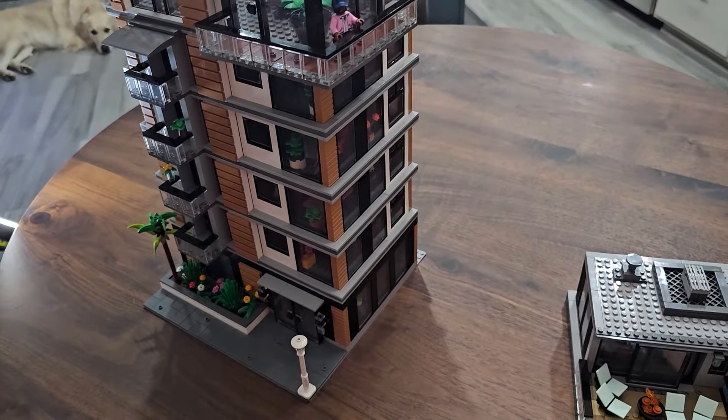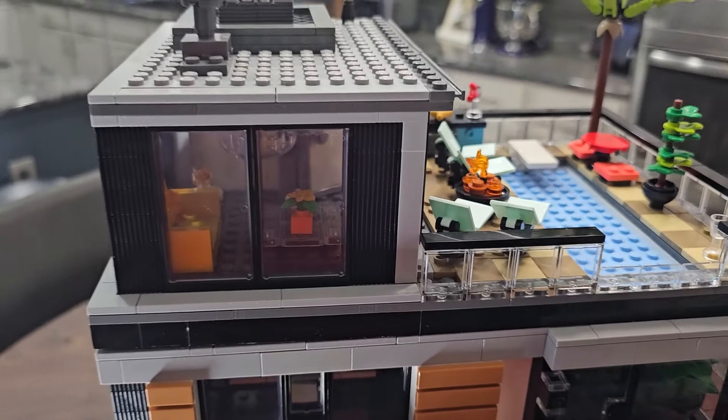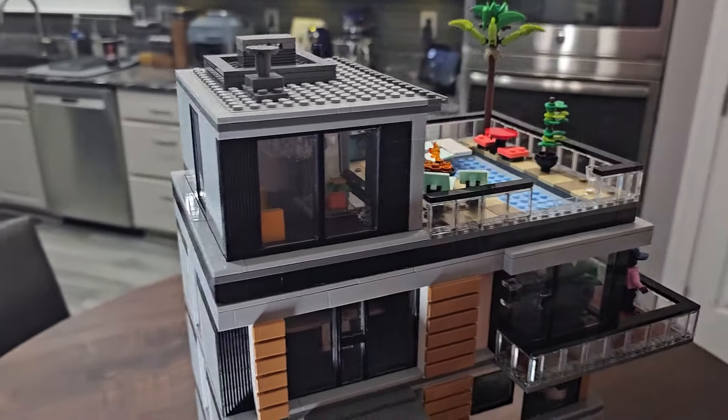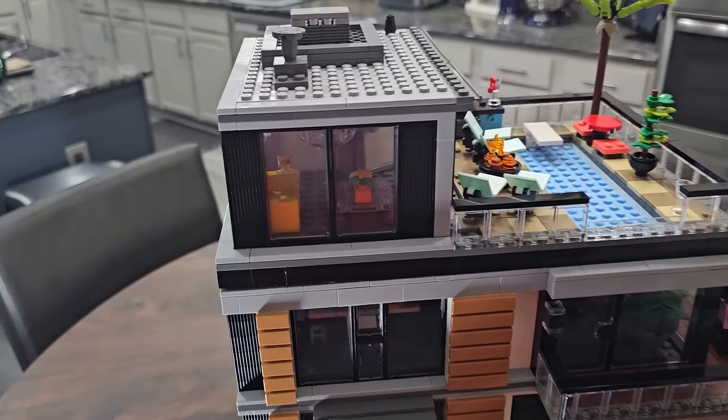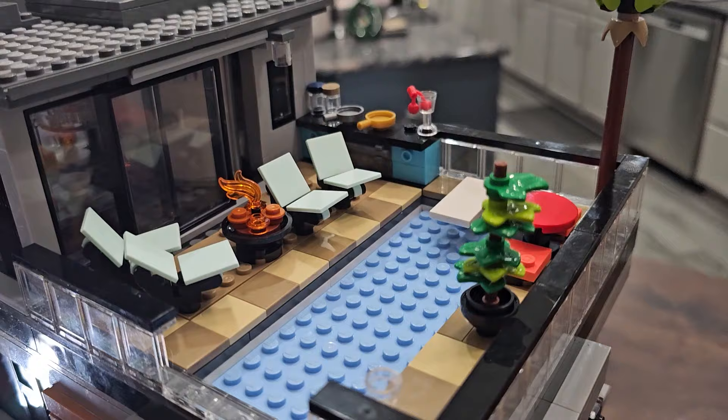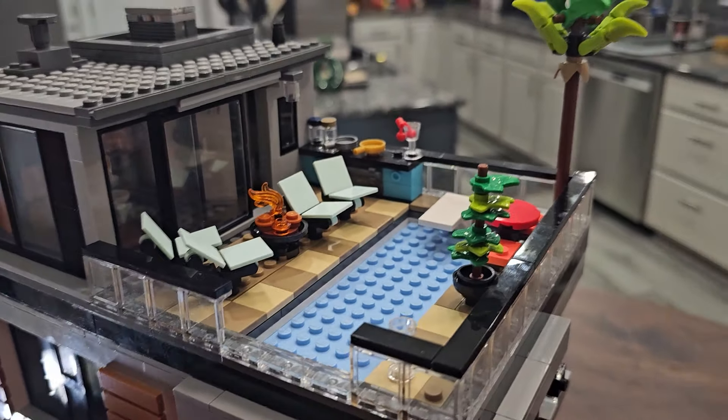Finally, the seventh floor includes a common space on the left with a couch and table, using the hanging light from the Modern House. Then there's an infinity pool — you can see the railing is dropped down on one part of the pool to give that infinity pool effect.